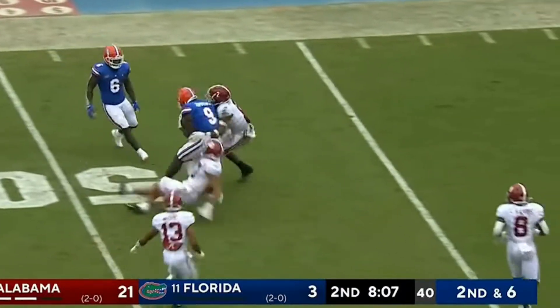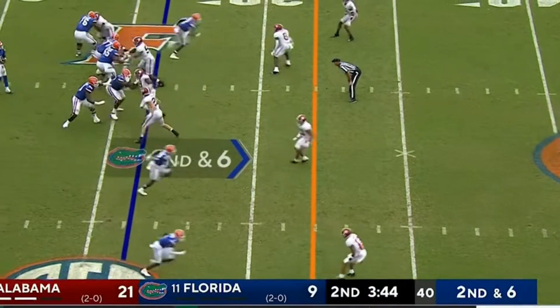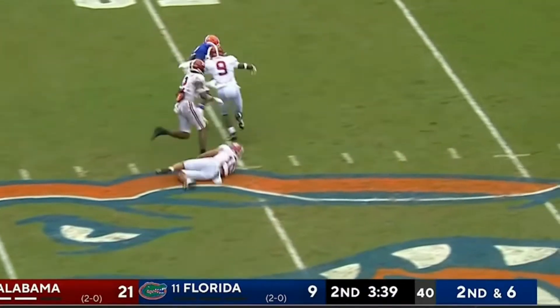On the runner with a blocker in front of Zipperer, and he's in Alabama territory. Emory Jones wants to throw — crossing pattern, got it complete. Rick Wells.